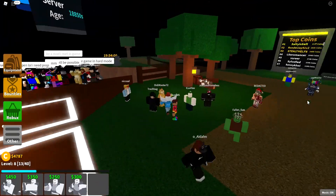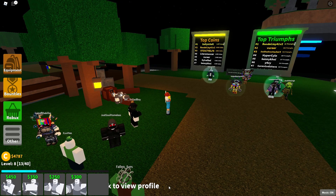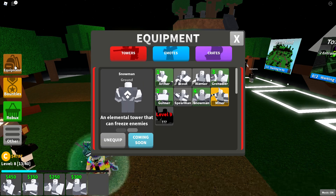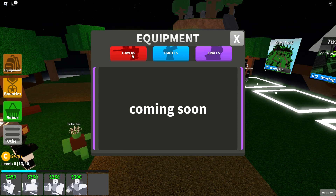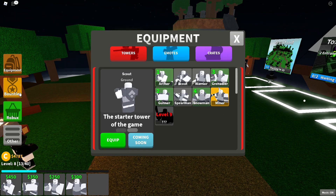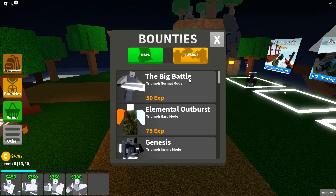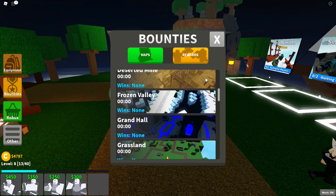Next, let's take a look at how to navigate the General User Interface, or UI. On the left of the screen, we have a few buttons. The top is called Equipment and displays an icon of a backpack. In the equipment UI, we can purchase towers, emotes, and crates — although as of June 29th, emotes and crates aren't in the game yet. Below equipment, we have Bounties. My understanding of these isn't very deep yet, so that will be its own video. What I do know is that when you beat or triumph a map, you will get a reward, such as experience points or an exclusive tower depending on the map.